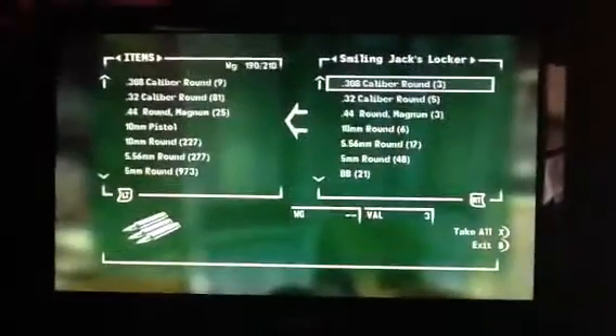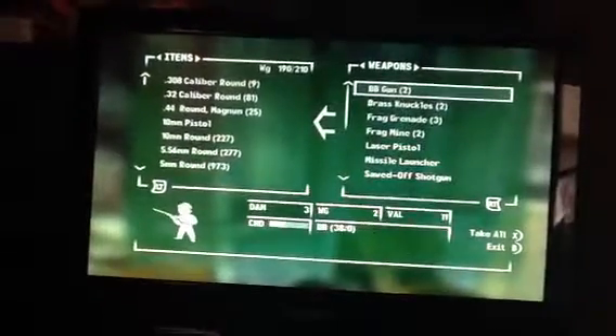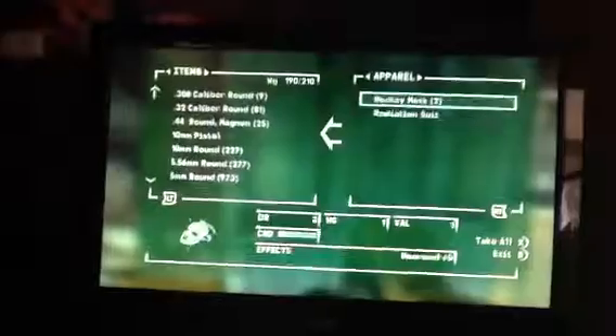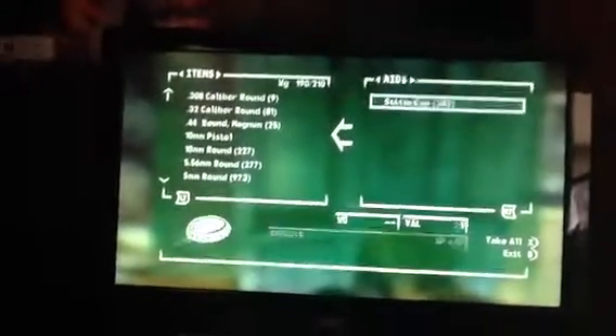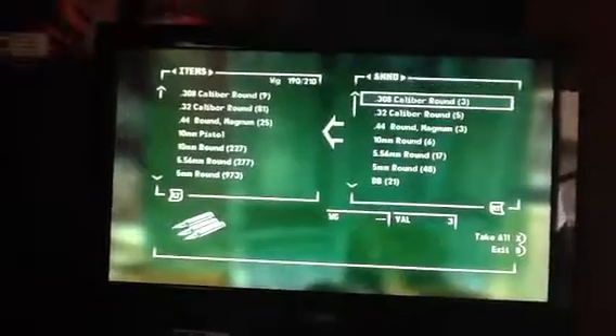You can come over here to these lockers, and once you get his key, I'm going to open it and it has pretty much everything you can sell. He's got missile launchers, grenades, BB guns, brass knuckles, shotguns, a radiation suit, stem packs, a bunch of bottle caps, and a bunch of ammo.